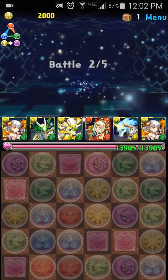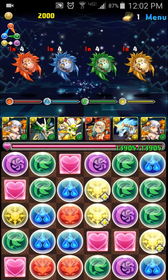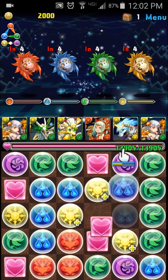There's a vampire lord on the fourth floor, so we'll keep our skills until then. And on this one there's a lot of time, so let's store some light orbs.